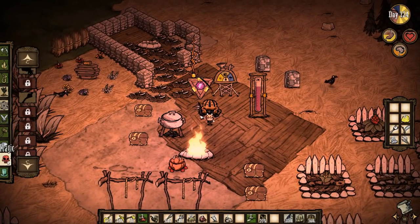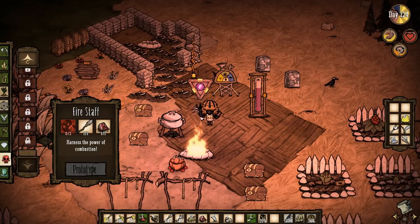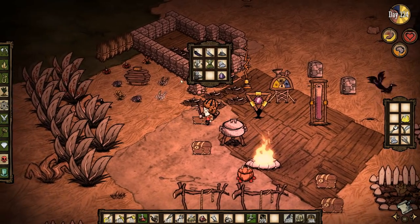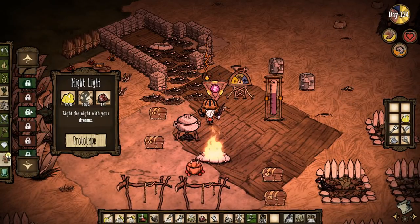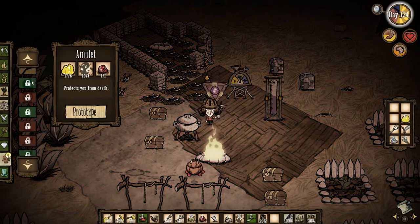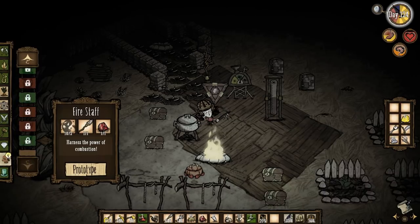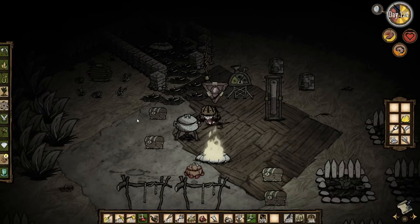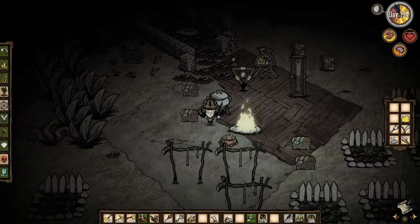Let's see about getting this fire staff. It's in magic — fire staff. We need two nightmare fuels for that. 'Harness the power of combustion.' I am gonna harness the power of combustion — I'm looking forward to it. I can also make one of these night lights — 'light the night with your dreams,' apparently at the cost of sanity. And I can actually make an amulet to protect myself from death. I've got the meat effigy though. I think we need a fire staff to get rid of these big spider queens. Let's make one of these — it'll be worth it. Our sanity is back up to 117, which is very good.